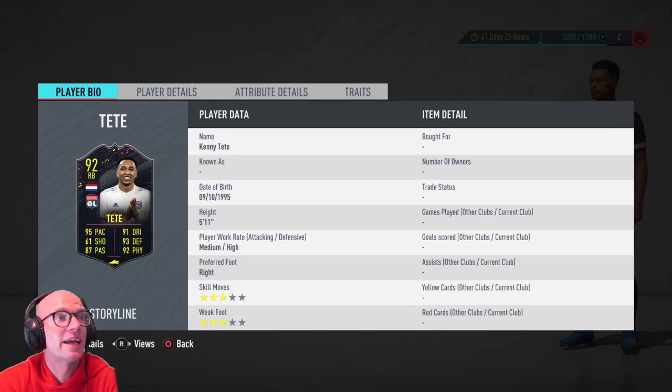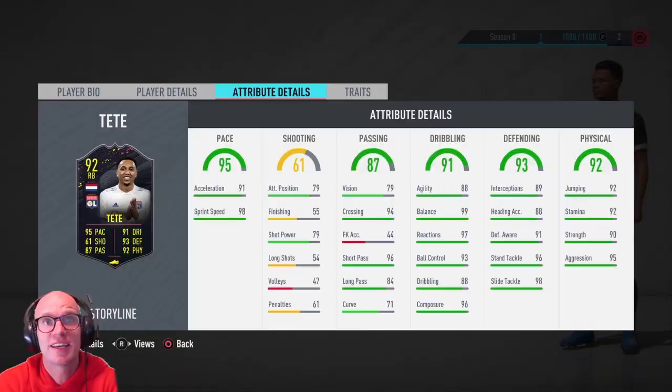The last player to look at from the level 15 rewards is Kenny Tete. He has medium high work rate which is perfect for a defender, three star skill moves and three star weak foot. He has had a massive boost from his 77 rated card and this guy looks really tasty — there are not a lot of right backs from the French league. Taking a look at his pace we see 95 pace with 91 acceleration and 98 sprint speed. His defending is phenomenal — 89 interceptions, 91 defensive awareness, 96 stand tackle and 98 slide tackle. His physicals are also really good — 92 stamina, 90 strength, 95 aggression.